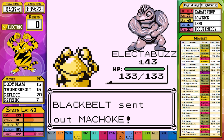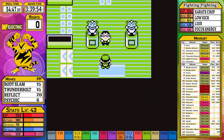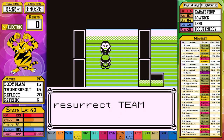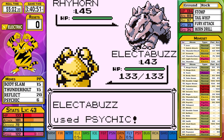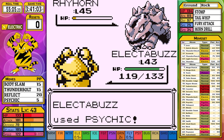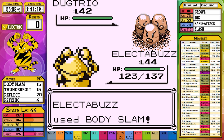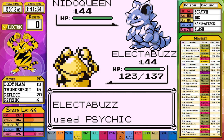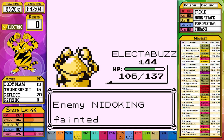With Psychic and our high Special, I don't anticipate Giovanni will be much of a challenge. However, I used four Psychics on the two mandatory trainers before the battle, and going back to the Pokemon Center will be too slow. Without an Ether, I just go for it. Rhyhorn isn't a one-shot with Psychic, so I need to ration PP for Rhydon. Dugtrio survives a Body Slam but a Guard Spec gets us past its dangerous Dig. Nidoqueen and Nidoking each go down to two Psychics.